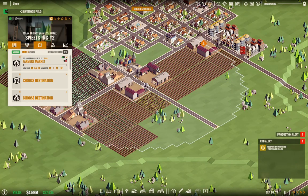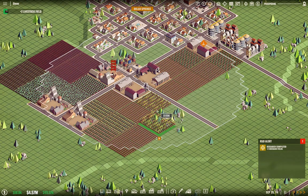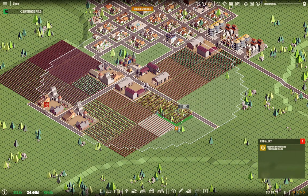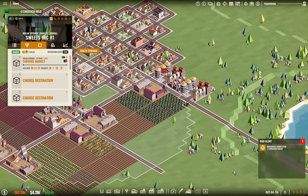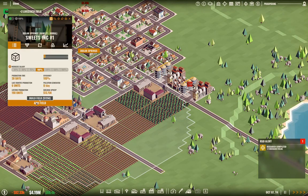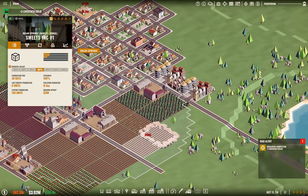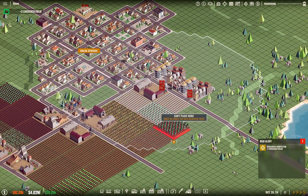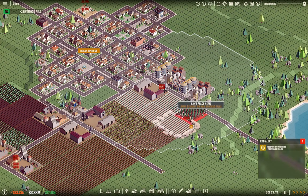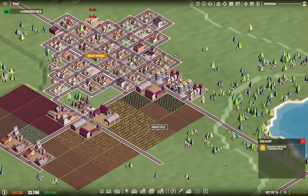Going in here, we add a field, and here we add a field. Then we can go in here and add another field. That starts to look like a proper agricultural operation with all these fields.